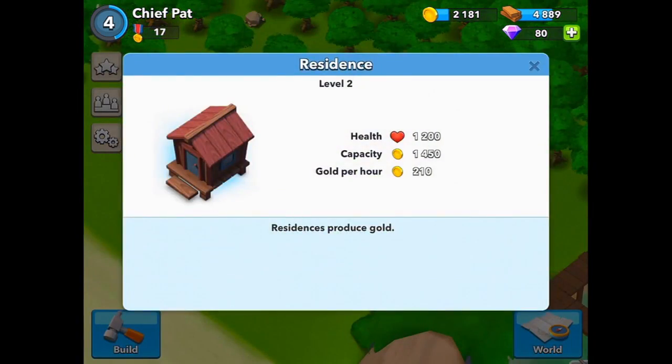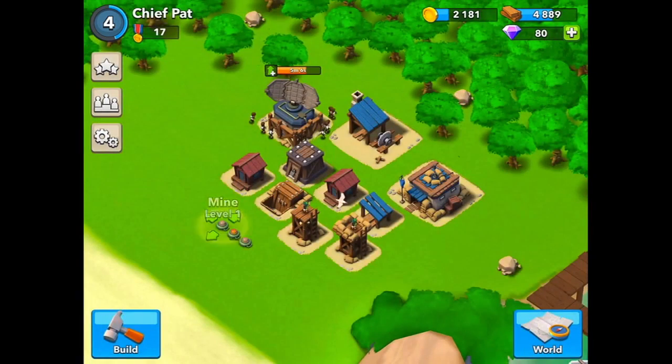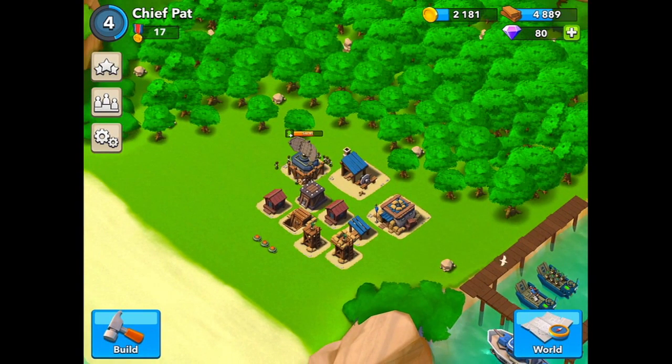We also have some mines out front, and the mines protect you when people attack you. If they run over the mines, especially the weak troops, they'll die pretty fast.